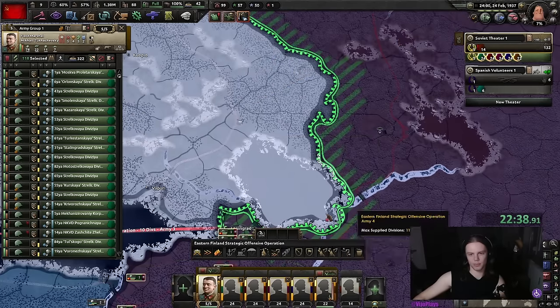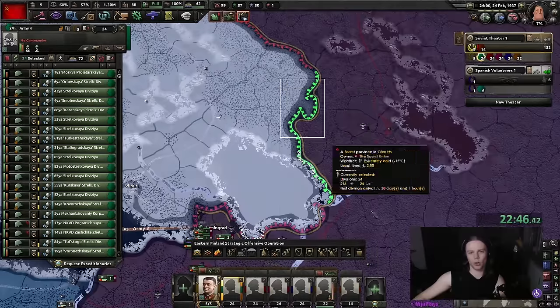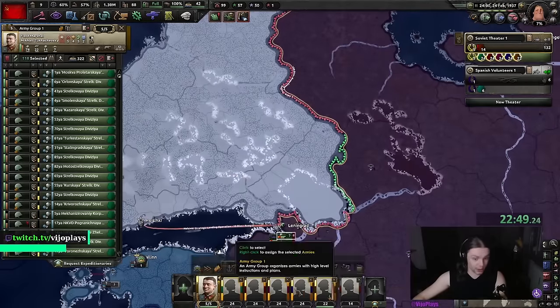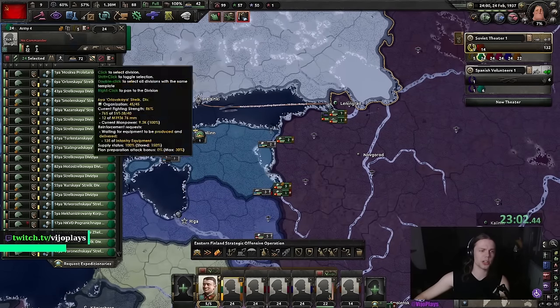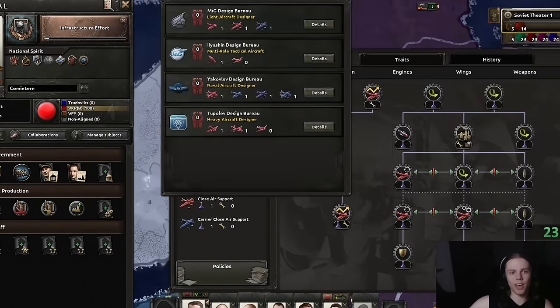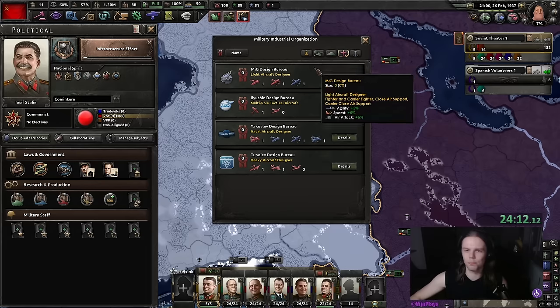We draw an arrow, I select the field marshal front line, and then shift left click so that we have a connected front line. If you don't do this, all these guys split up and, for example, this guy and all his divisions are stuck here. Doing it this way lets them shuffle around properly — it's more efficient as well as prettier.